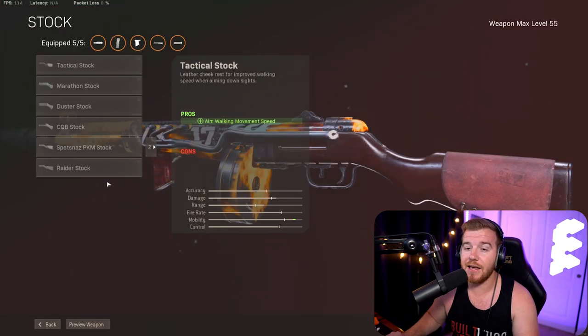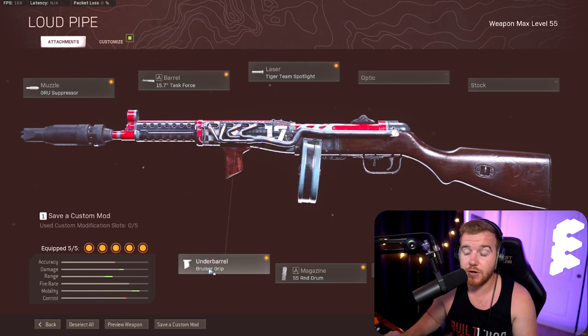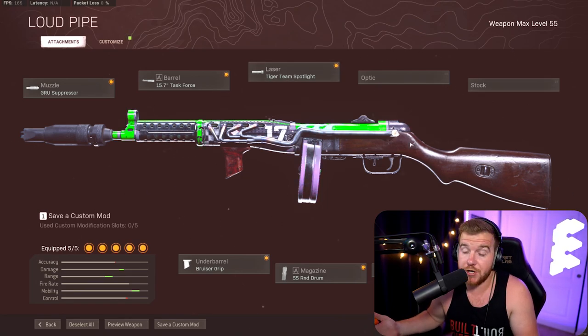Movement is the biggest thing in this game, and the PPSH has great movement. I would love to find a way to get a raider stock or paracord stock on it, but I really don't want to get rid of any of this stuff. You could maybe drop the bruiser grip, but I prefer to have movement speed over strafe speed in most situations.